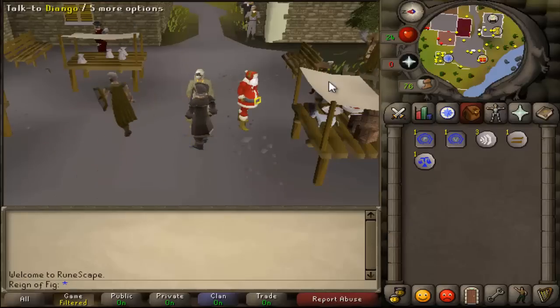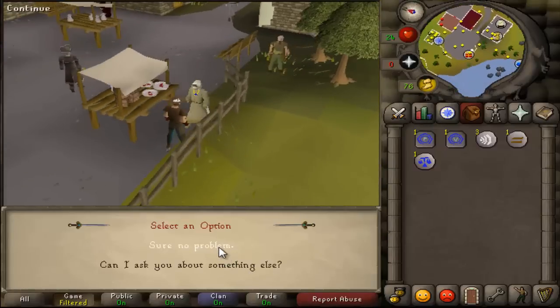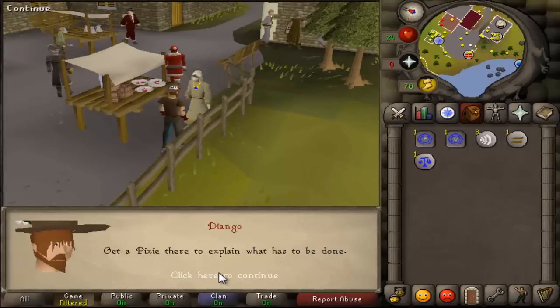First thing you want to do is speak to D'Ango. You'll talk to D'Ango right here — he's going to be found in the market. You want to tell him that you can help him with this problem. He'll talk to you about how the fairies in his workshop are hopeless and he needs your help.